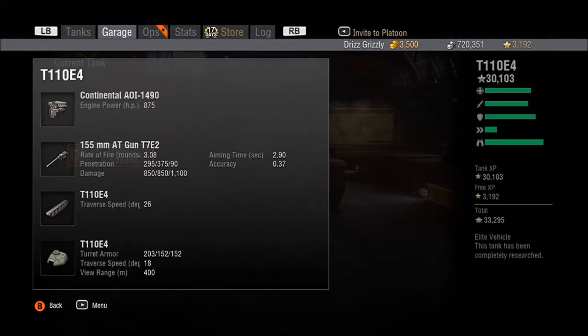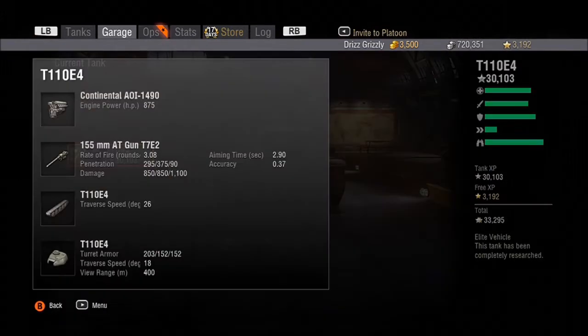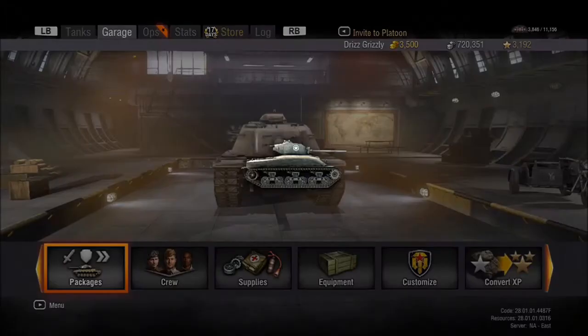Do not play this thing as a tank destroyer coming out the back sniping, because that is not what this thing is. This is kind of a mixture between the E3 and the E5, and you play it like a heavy tank — you'll like it more. The turret traverse is slow, but it only turns 90 degrees left and right, so it's not that big of a deal.